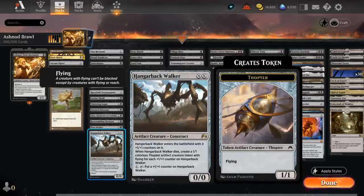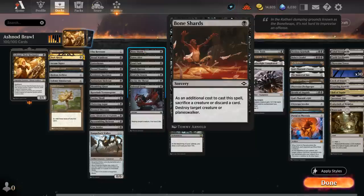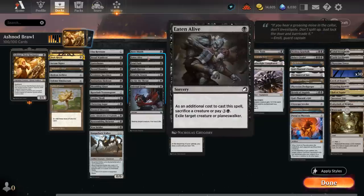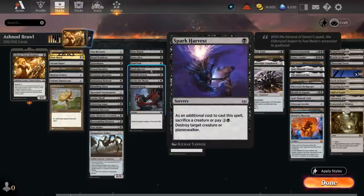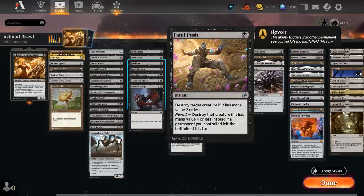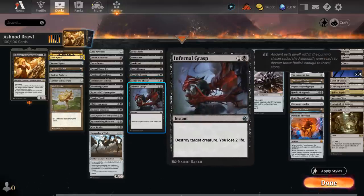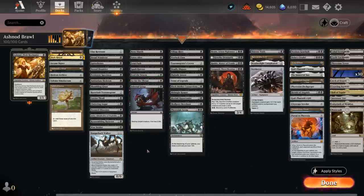Hangarback Walker is both an early enabler — a creature that when it dies leaves behind thopter tokens — but in the late game we can sink a ton of mana into it, making it a great mana sink for all those power stones. For removal, we have Bone Shards, which requires us to either discard a card or sacrifice a creature to destroy a creature or planeswalker for just one mana — another great use of sacrifice fodder creatures. Both Eaten Alive and Spark Harvest give us the option to cast for five mana if we don't want to sacrifice a creature; Spark Harvest destroys whereas Eaten Alive exiles. Fatal Push can also enable revolt very easily in this deck. Feed the Swarm answers enchantments, which black struggles with, and then Go for the Throat and Infernal Grasp are more instant-speed spot removal.